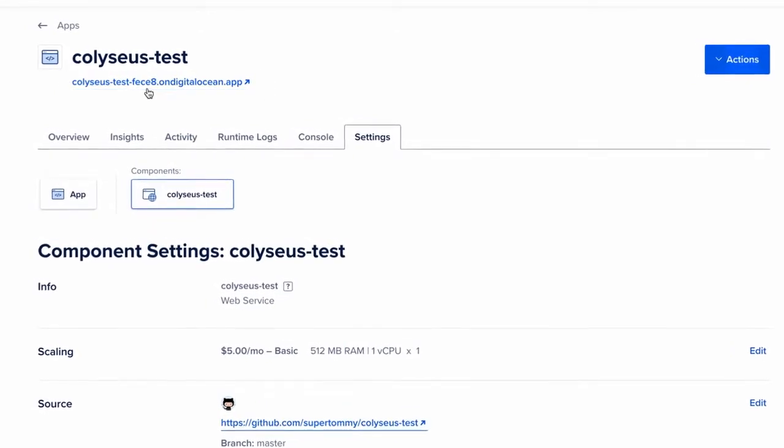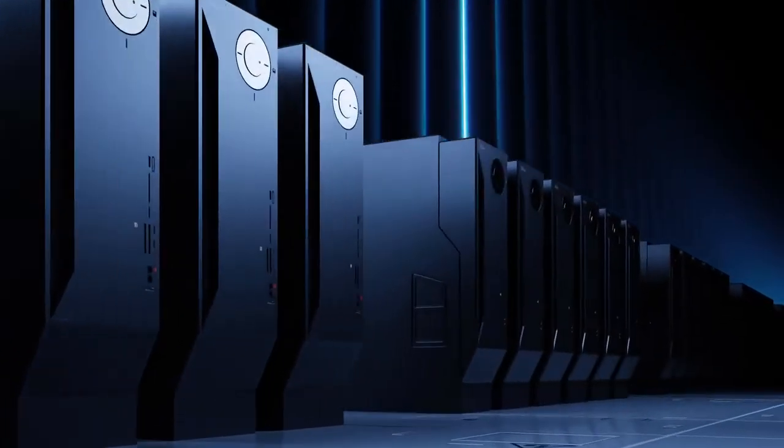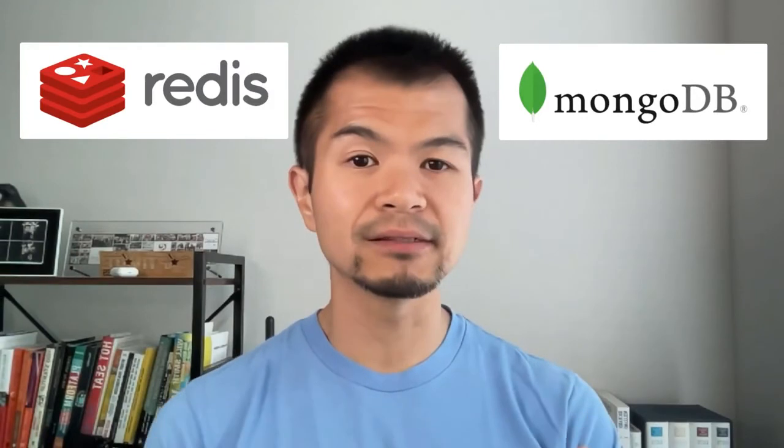If you want a continuous deployment pipeline while developing so that any changes you push get automatically deployed, but you don't care about that, then Arena is actually all you need. If you do want automatic deploys, Render's free plan is pretty good and the 30-second cold boot delay may not be a problem for you. If the delay is a problem, DigitalOcean's App Platform is the most affordable option for automatic deploys with no cold boot issues. However, if you choose to scale horizontally with multiple servers on Render or DigitalOcean, there will be more work — you'll need a Redis and MongoDB instance as well as a dynamic proxy to properly route players to the right servers.